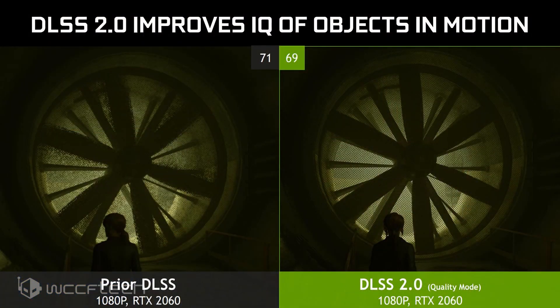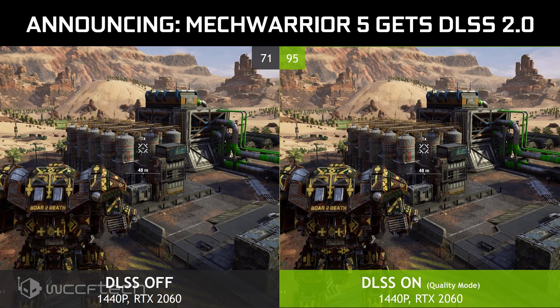Alongside the DLSS 2.0 architectural improvements, Nvidia also confirmed two new games getting the feature, in addition to Wolfenstein Youngblood and Deliver Us the Moon, which already used the latest DLSS version. Control, where Remedy is updating the entire game from DLSS 1.X to the new 2.0 version, and MechWarrior 5, which is getting DLSS for the first time.